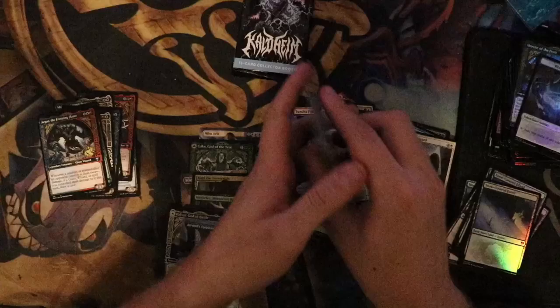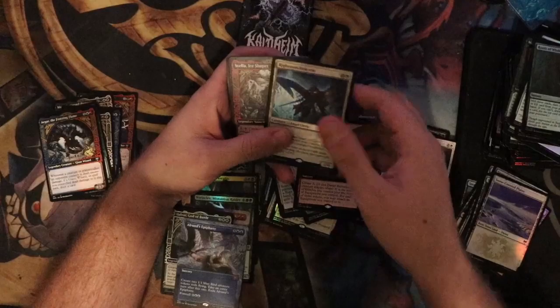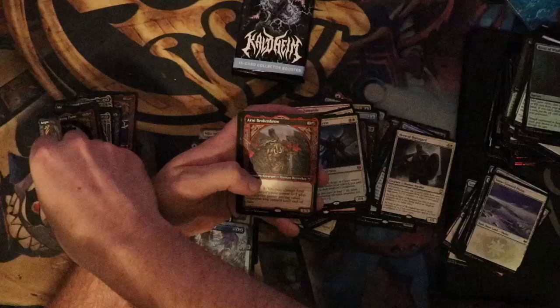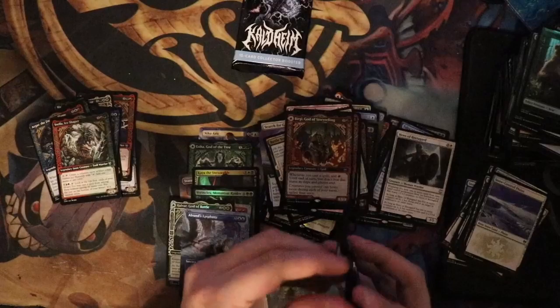Last three packs. Hoping for the Tibalt Planeswalker — I would love that right about now. Snow-Covered Planes, Battle 4, Bread of Guard, Reckless Crew extended art, Righteous Valkyrie foil, Svella Ice Shaper standard not foil, Arnie Broken Brow also not foil, Herald, King of Skemphar, Birgi God of Storytelling.